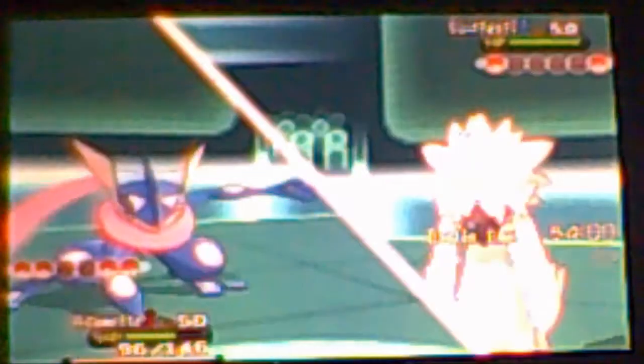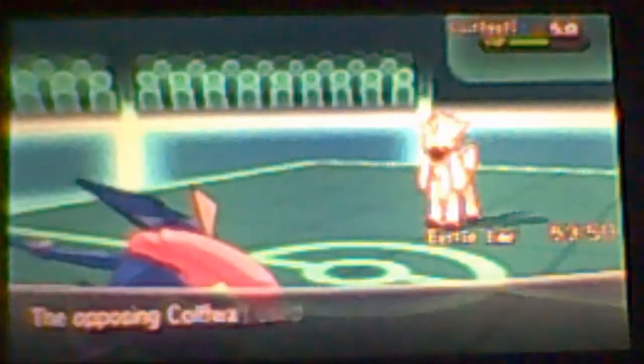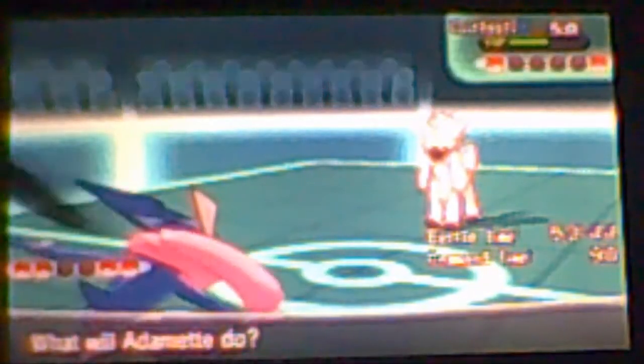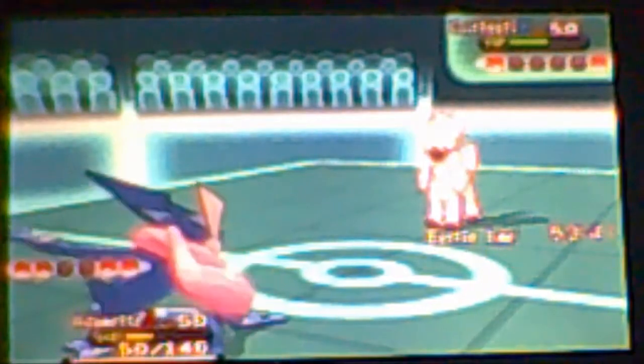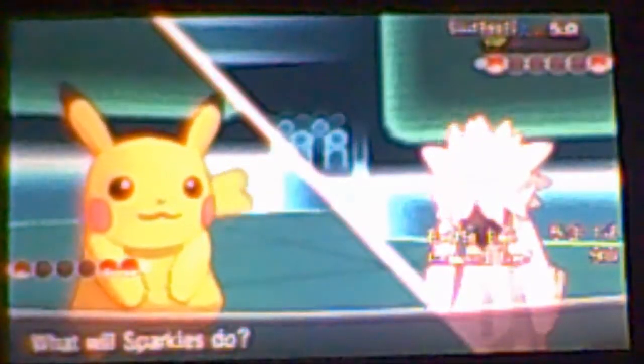In comes this Pokémon — I don't remember its name — and I go for Surf, which surprisingly it takes well. It goes for Headbutt, which is a two-shot given the HP I have. I go for another Surf and it survives again — I can't even see how much HP it has left. Headbutt ends up taking me down.